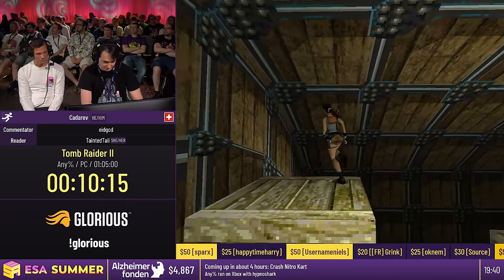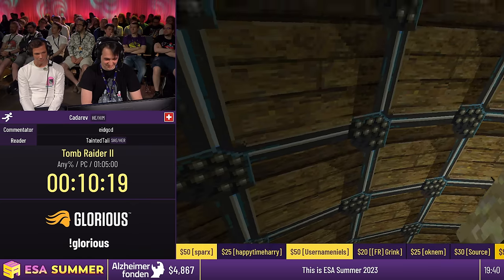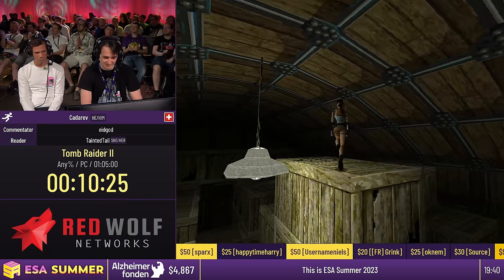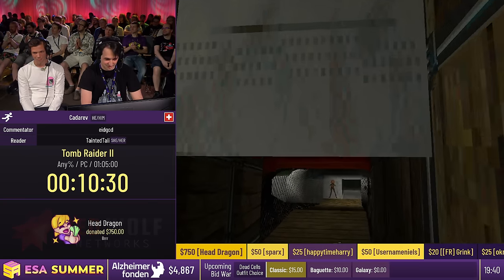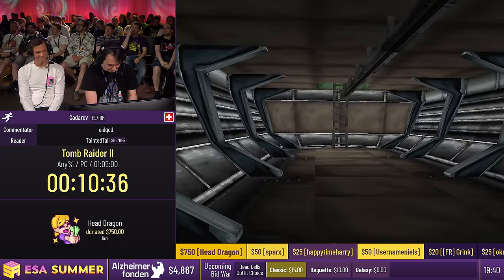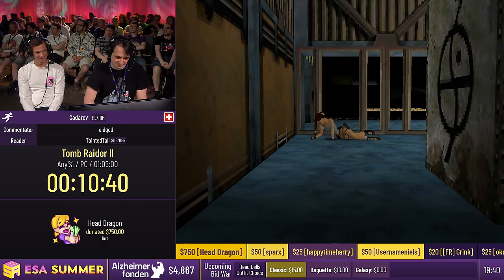With that there are just a few more jumps to do and then we're out of Venice. We have a huge donation: Head Dragon with $750 — the donation just says 'brrr.' This goes towards the Tomb Raider incentive of locking Winston in the freezer, which means that incentive has been met. Part of it also goes towards the bonus game Amnesia, so we're getting quite close on that too.